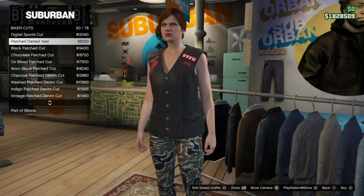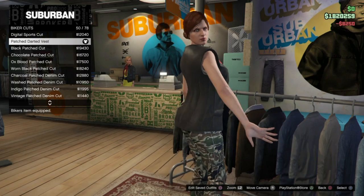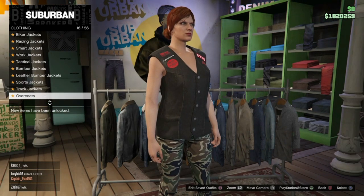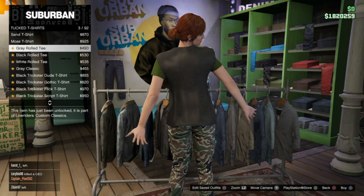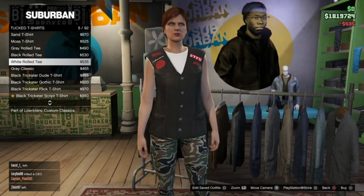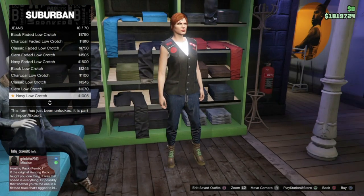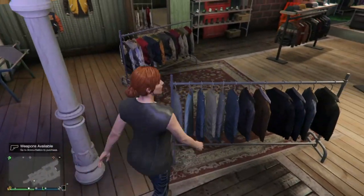The patched darted vest is number 50 on the list — go ahead and buy that. Then go down to gun running t-shirts — sorry, that's actually the tops t-shirts, my bad. You want the white rolled tee, which is number 5. Once you've put those two on, go over to pants, then jeans, and go down to number 10 which is the navy low crotch jeans. Make sure they are not the faded low crotch jeans, just the normal navy ones.